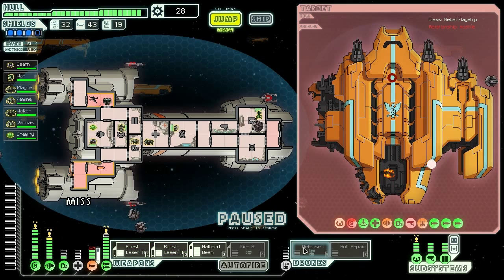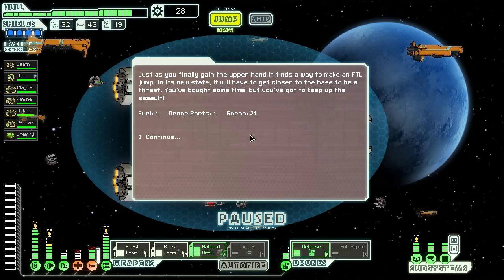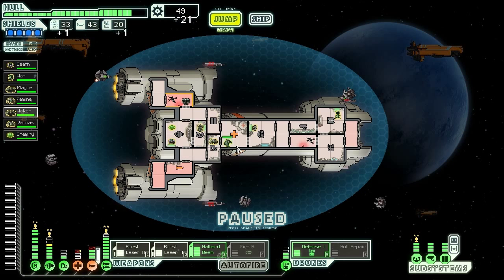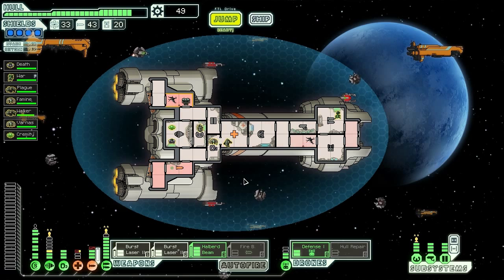Defense drone you're going back online right now to block those missiles. Blocked one of them — took two hits though. Just as we gain the upper hand, they find a way to make an FTL jump. In this new state, they will once again have to get closer to the base to be a threat. One fuel, one drone part, 21 scrap. Now we need to do some repairs. Most of the damage we took was just deoxygenated rooms, but there are still some problems. Take power into the oxygen — now we should be able to happily gain oxygen despite the holes in our hull.